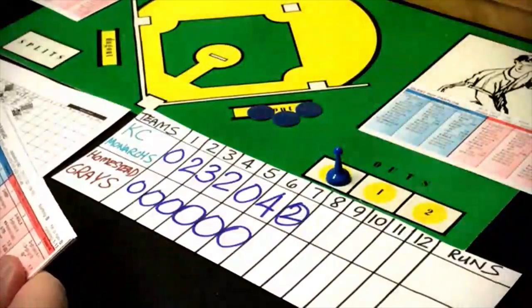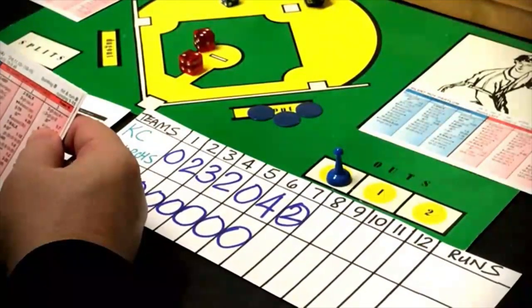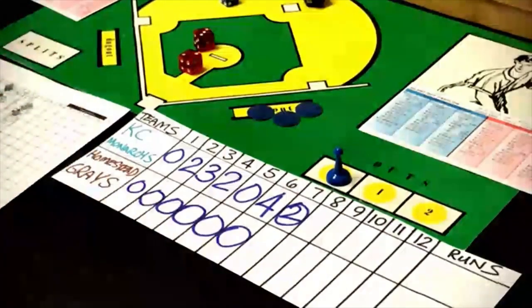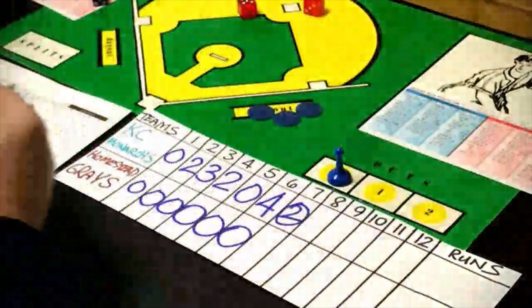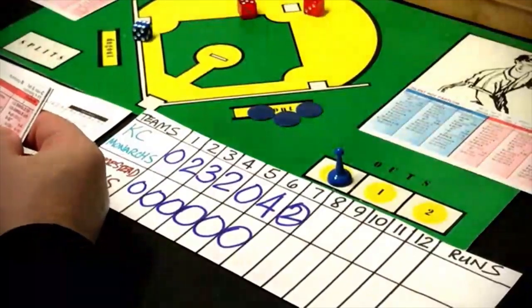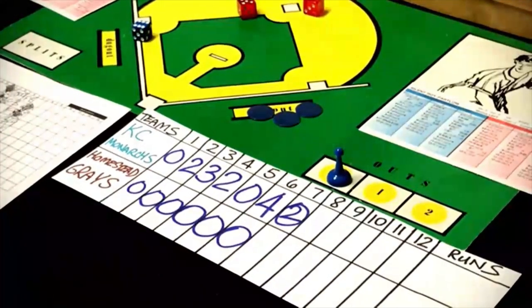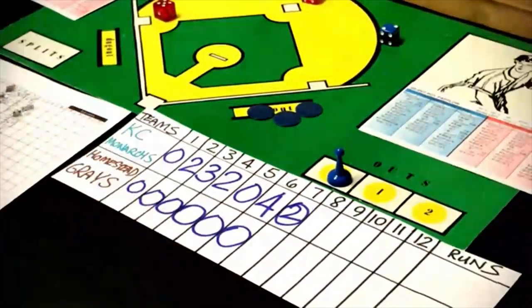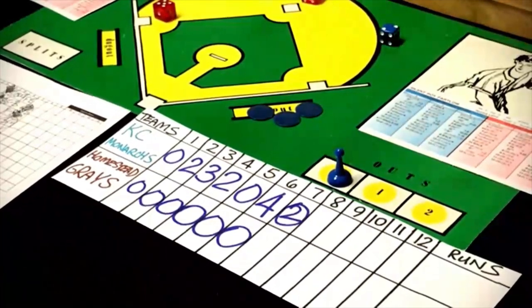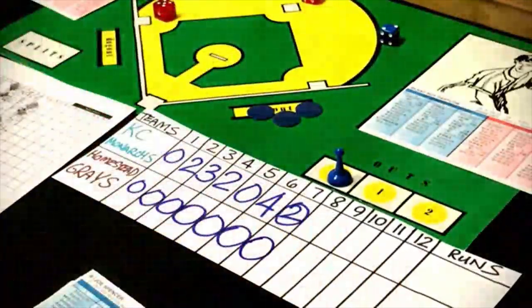Bottom of the seventh: Sam Bankhead gets a 65 batting right — strikeout, Paige's tenth. Jud Wilson gets a 66 batting left — strikeout, Paige's eleventh. Victor Harris gets a 28 against a righty — ground ball to second base, out 4-3. No runs come in for Homestead in the seventh; we go to the top of the eighth inning.